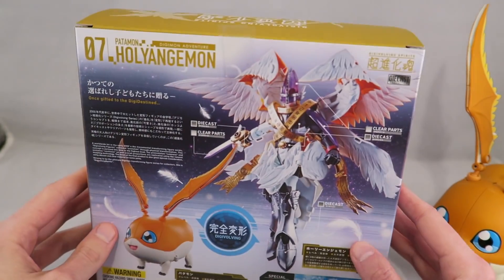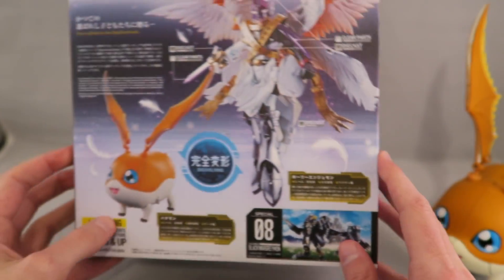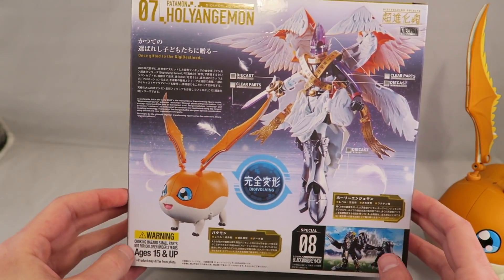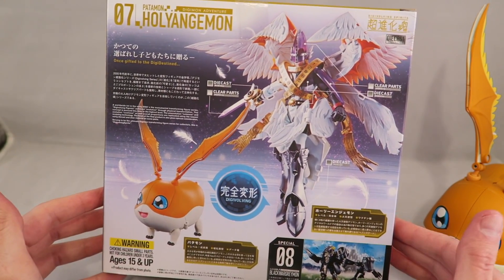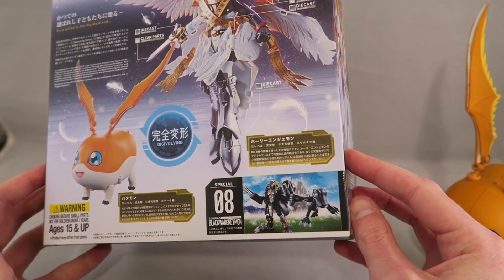Cool shot of MagnaAngemon there on the side. I was going to say back, but I'm like, what side is this? How do cubes work? Or it's not even really a cube. Anyway, this review isn't about cubes. It shows the two forms on the back, and the next one is a special exclusive, which is Black WarGreymon.